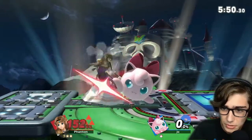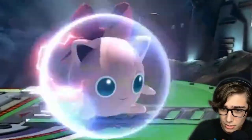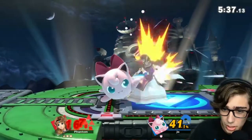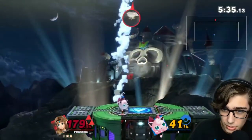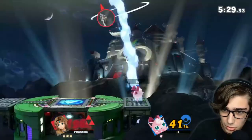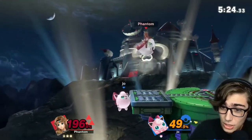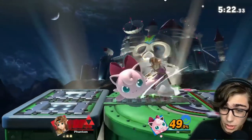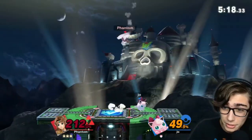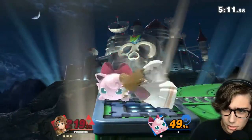Jigglypuff does not have a kill throw. Upsmash is pretty powerful, but that's the strongest one she has. I don't know what she's doing, just constantly shielding. I don't think Upsmash kills from here — no, it doesn't. We're still living, we're almost at like 200%. Upsmash is actually really fast — it comes out frame 6. It's pretty insane. We're at 212, and Jigglypuff's up throw does not kill. Maybe back throw kills? Nope.